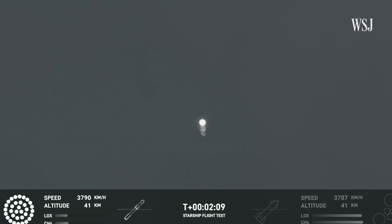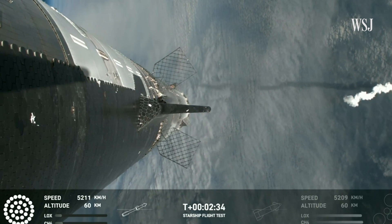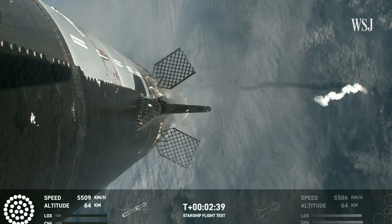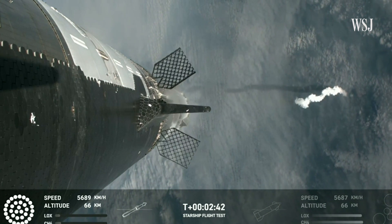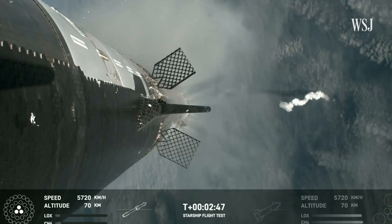Those six engines will push Starship off of the booster. Counting down now, we're going to be coming up right at around the three minute mark on that hot staging maneuver. We'll see the booster engines start to shut down — you'll see all but three lights go out in the middle. Then we'll see the engines ignite on ship, pushing it away, and that will start carrying the ship into space. The booster will start to do its flip and then move into the boost back burn, setting it up before it eventually splashes down in the Gulf of Mexico.